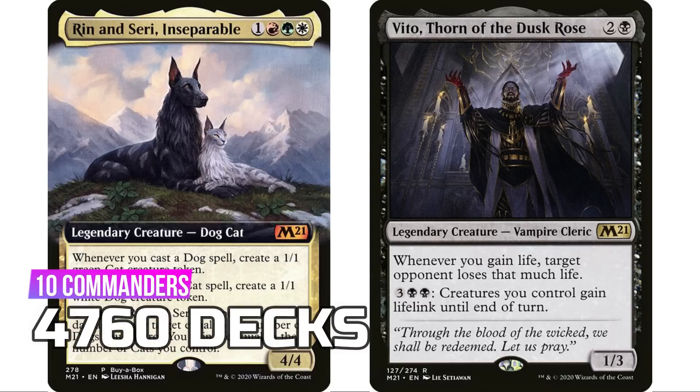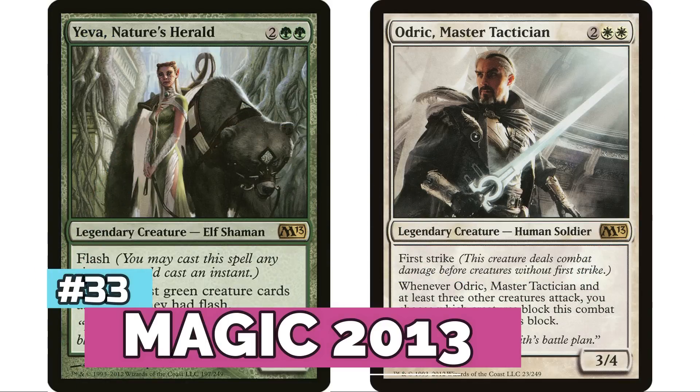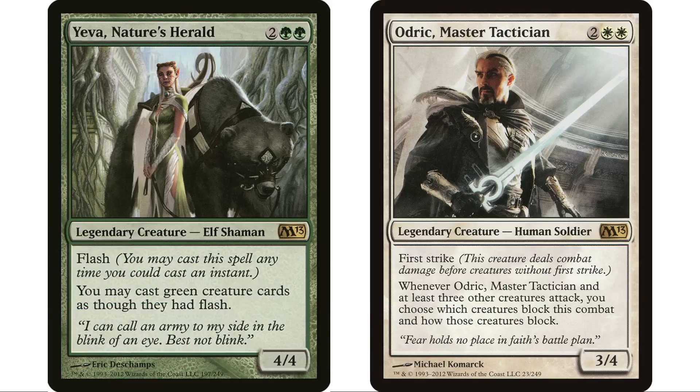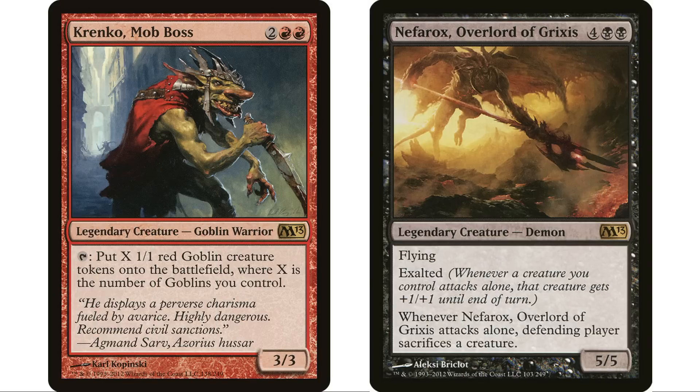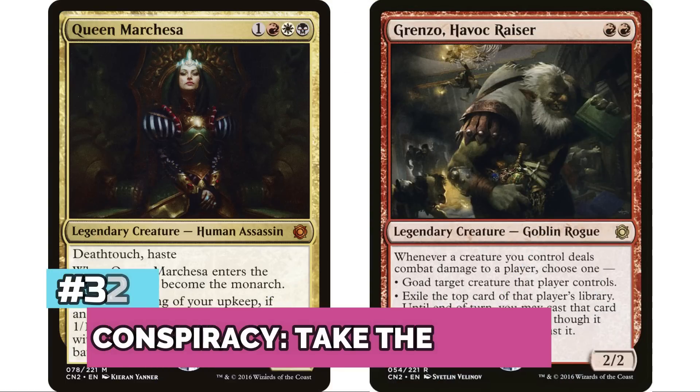M21 only came out a year ago, so for those thinking recency bias plays a huge part — that's not necessarily the case. At number 33 is M13 with five legendary creatures. I believe this was the first core set to have legendary creatures — they used to never print legendaries in core sets. Of course the most infamous is Krenko, Mob Boss, so with him leading the way, M13 has 5,570 decks.